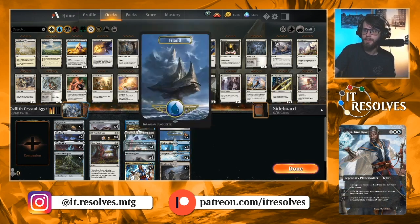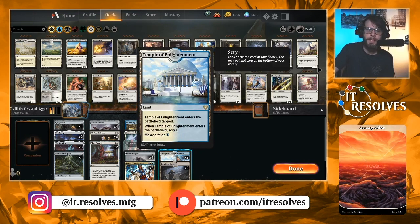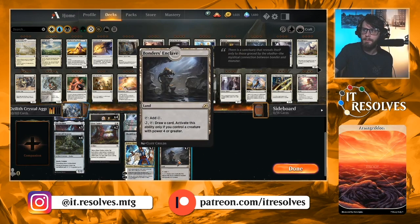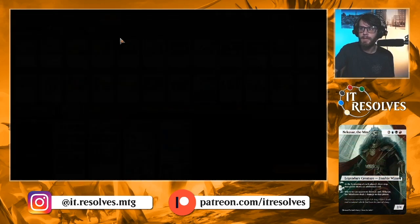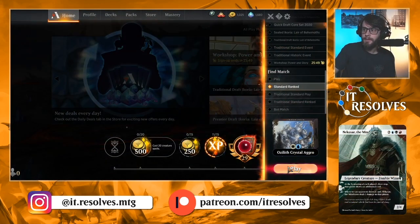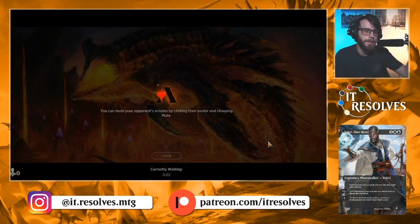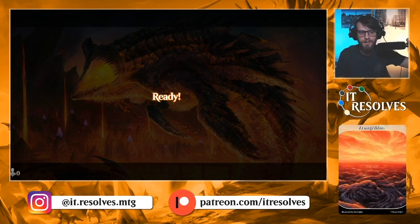22 lands: even split of seven plains and seven islands, four Hallowed Fountain, only two Temple of Enlightenment — we don't want too many tap lands, but it is nice to scry. And Bondur's Enclave is a great way to draw cards later in the game if you need to. So let's jump in — I am very excited about this deck. I think it's sweet. I've been up against it a couple times and I don't think I've beaten it, but I do think this is a good one.